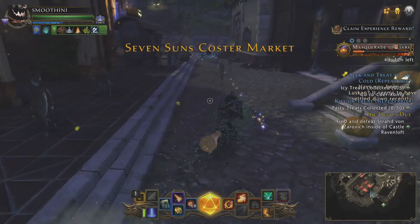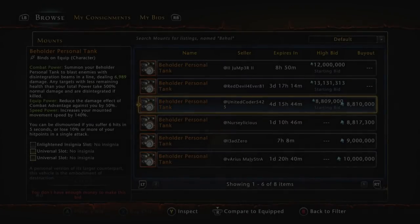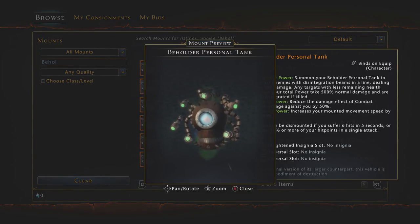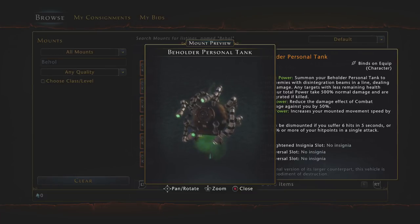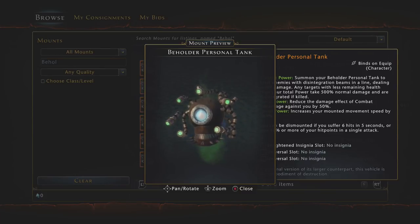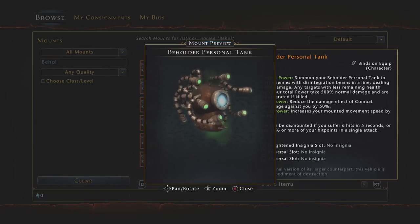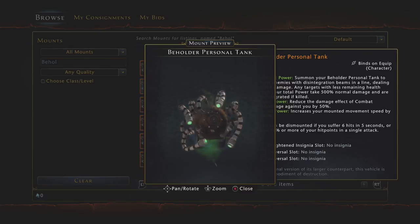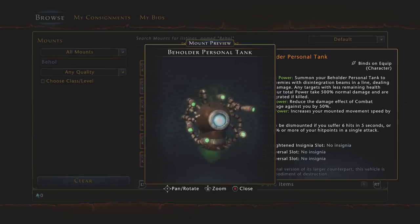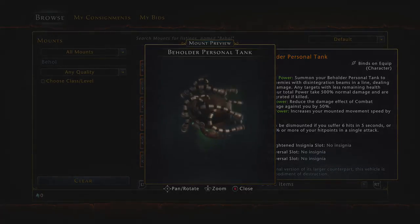So without further ado, let's go ahead and get into it. Coming in at number 10 is the Beholder Personal Tank. This is one of those mounts that I do not own. You can see it's a very expensive mount — it's a legendary mount and it's just amazing. You literally fly around inside of an iron Beholder head that opens up its mouth when you get inside of it. Its mount power actually shoots out laser beams at your targets. But this video is really about the aesthetics and the actual skins of the mounts themselves.